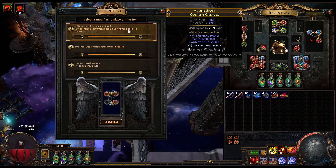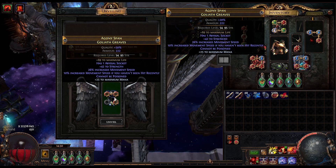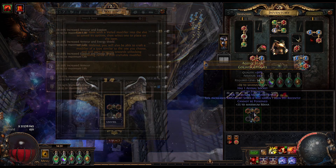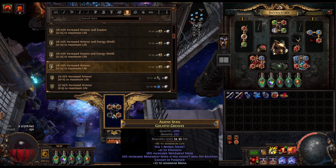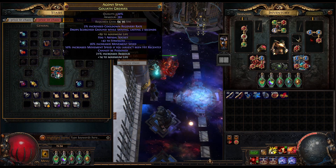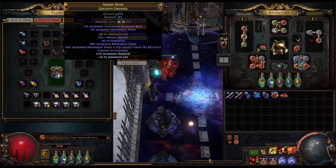Here you can either get increased movement speed if you haven't been hit, the chance to gain onslaught on kill, or the least useful one with avoid being stunned. For the open prefix on the boots I choose the hybrid life and armor roll. We're also finishing off the boots with flask recovery and movement speed as the two last implicits.